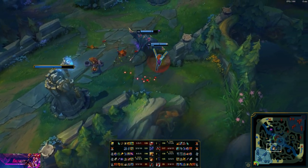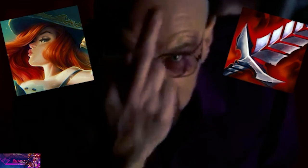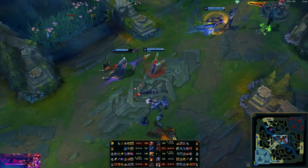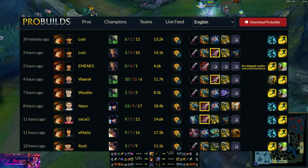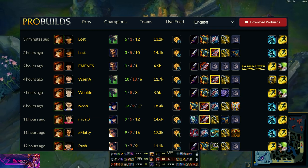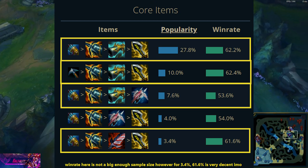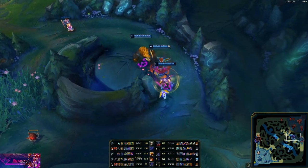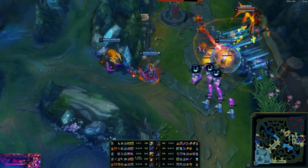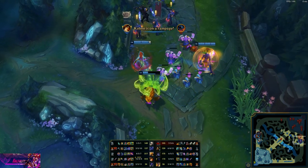Having the shield is very nice in case someone dives you, like a Kha'Zix. It's good into assassins, which is Miss Fortune's weakness — patching up that weakness with stats she likes makes it a great item. There are a lot of pro players building this, and I think it's a great item for when you want safety and can't build Collector. Honestly, I'm never building Collector — I think that item is really bad unless there are five squishy champs and zero bruisers. It just staggers your actual power spike.